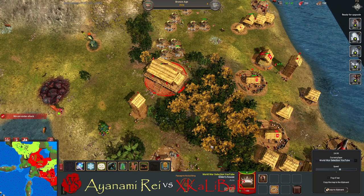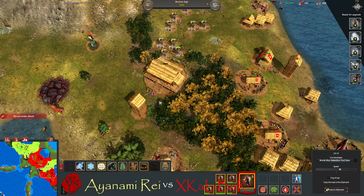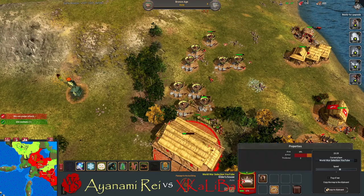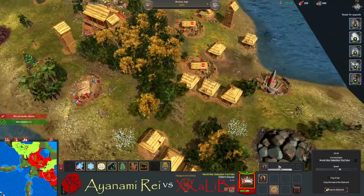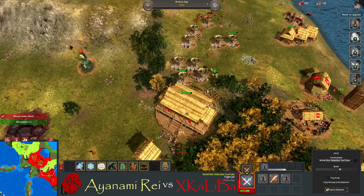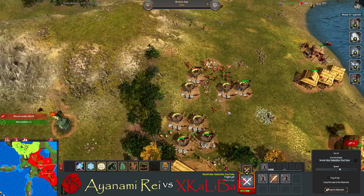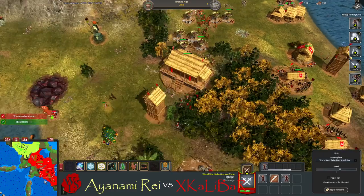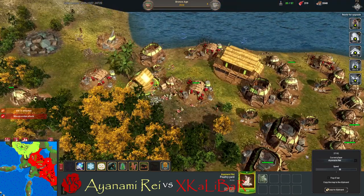I've stopped building workers and I'm down to 140, 130, 120 — oh god, down to less than 100 health on the temple. Here come a massive amount of workers to speed-repair it. They're dying — need to do some micro. He sent more workers, needed to do the damage faster than I could repair. If he'd done that earlier he might have taken it down. But the temple is surviving. We've got some warriors coming in to try and deal damage. Nothing to kill — getting the masemen.